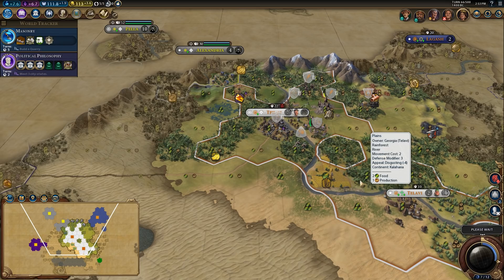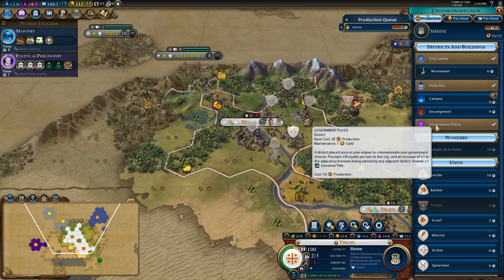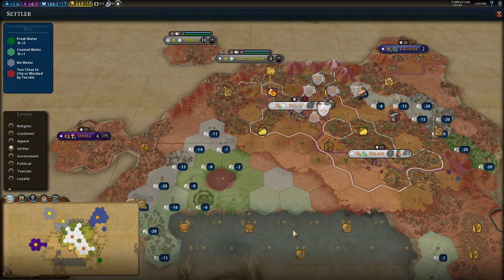I'm going to chop here to force growth and get this shrine done a little bit quicker and get some faith too. So we're in a rough spot, but I think we can recover and actually have a reasonably fun and interesting game here. The hardest thing is that we have no room to settle right now — that is our biggest challenge that we need to overcome.